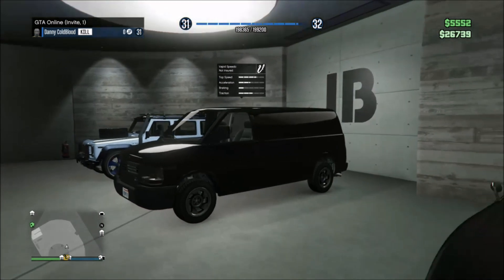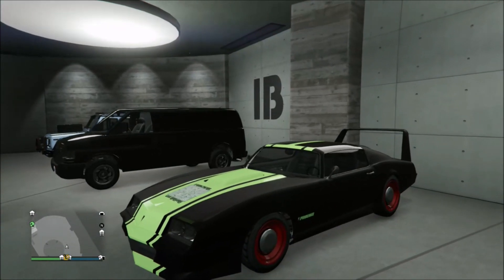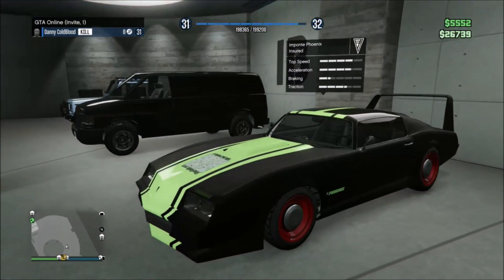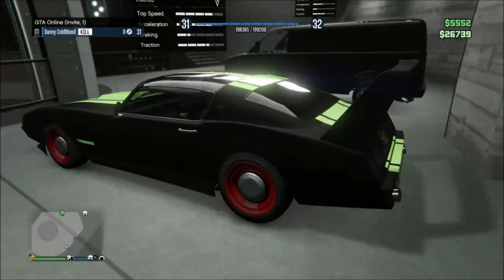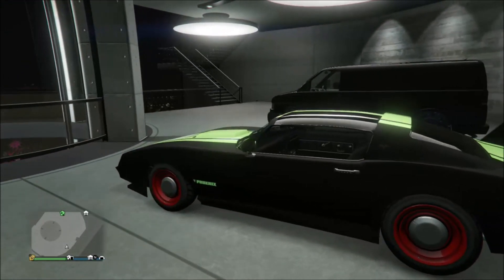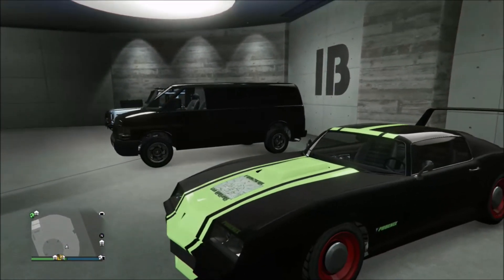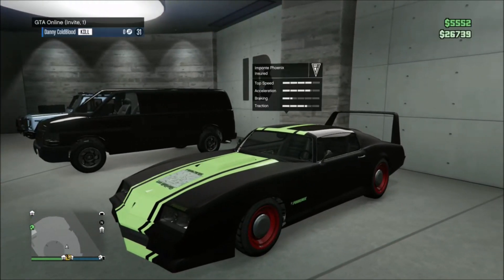Next on the list is none other than the Mpanti Phoenix. This is an amazing car — a sweet muscle car. I really do enjoy it. You can find this in the same kind of area that you can find the Speedo in, around the docks and Elburro Heights. You can basically find it anywhere, so definitely get this one if you don't have it already.